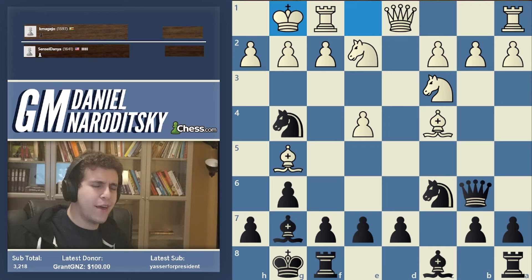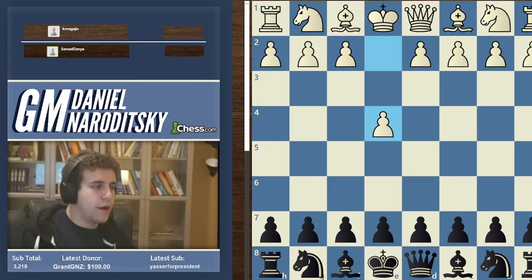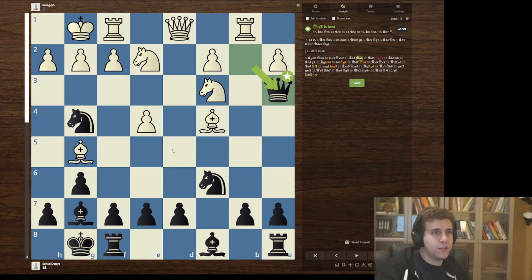This might be a good game to analyze with the engine - I'm going to make an exception to the rule, mostly because of how complicated this game is and I know there are a lot of mistakes. I think it's a pretty good idea to have the engine on at least in the background, just for this game - something I don't usually do. Okay, so the accuracy is decent. Knight g4 is good, queen b6 is good, b2 is good - the computer approves of this. Knight d5 is a mistake.